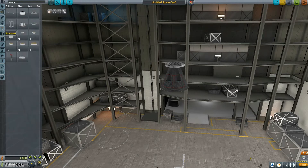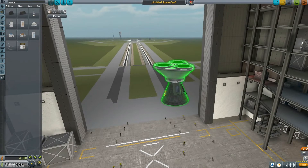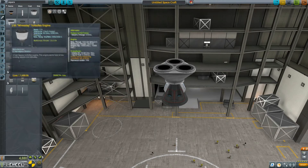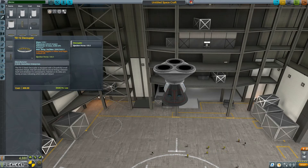He is a tourist and he'd like to see things, and he has paid some good money to go there. So that's what we will be building in today's episode. We are doing a rapid build, as you can see, using parts from KSP 1.4.